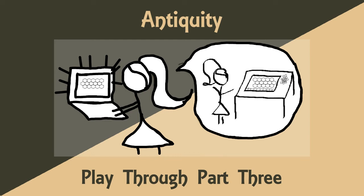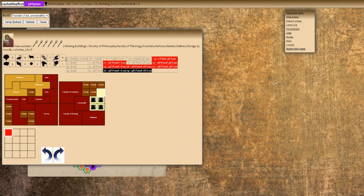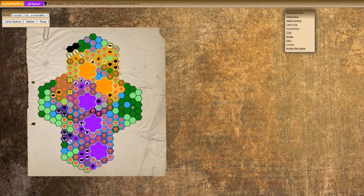I skipped the famine and the pollution stages because they're pretty quick. We discussed what the famine was going to be — four graves — and pollution was two spaces, so I just put them there. That way I don't have to do as much recording and editing, so I'm helping myself out in the long run.